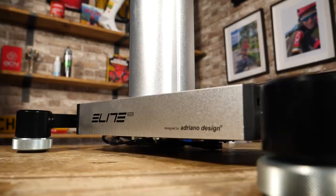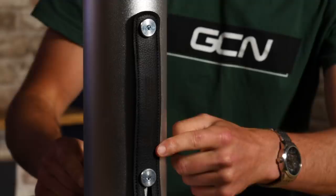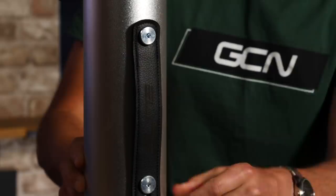Let me take you through some of the slightly less technical aspects of the Elite Riser. Like most Elite Smart Trainers, it's manufactured in Italy. It stands at 728 millimeters tall, and its platform is 345 by 378 millimeters wide, giving it a nice stable base. It's almost entirely made from metal — a mix of steel and aluminum — so the construction should stand the test of time. On the rear, there's a nice leather handle embossed with the Elite logo, which makes moving the riser around a breeze.